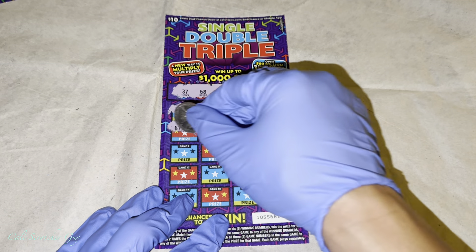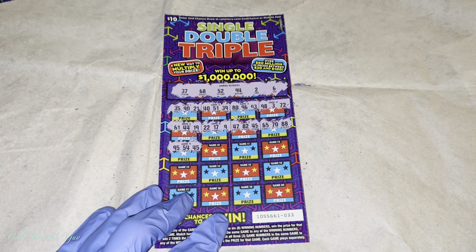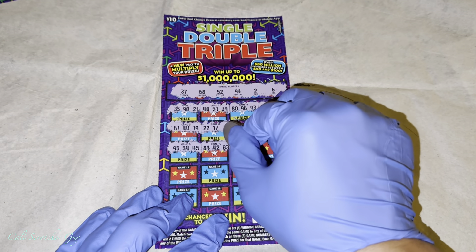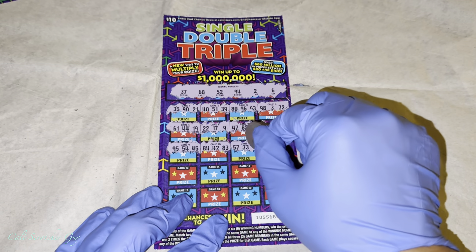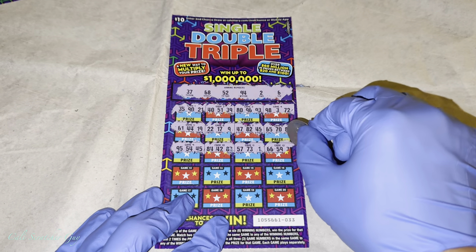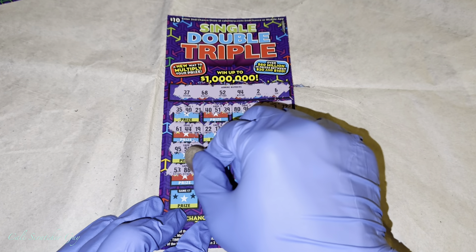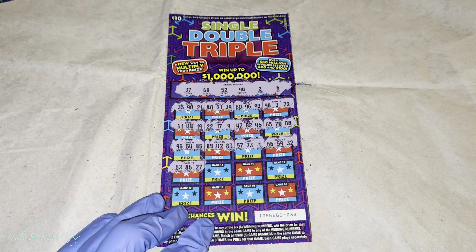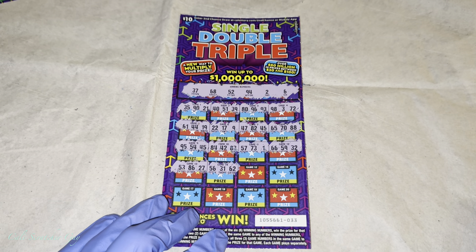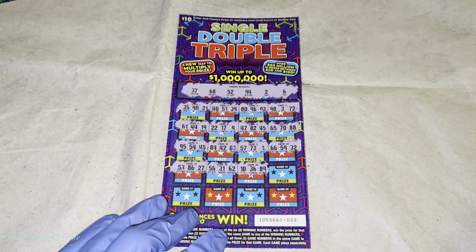65, 70, 88. Obviously if we miss a number we got a winner, right? 95, 54, 45. We got a bunch of 80s here — 83, 84, 42 — nope. Oh, we got that lucky number one right there. 57, 73. 66, 59, 32. Wow, that 53 right there — very close to the 52 we're looking for. 86, 27. 56, 31, 62. 10, 36, 89 — nope.